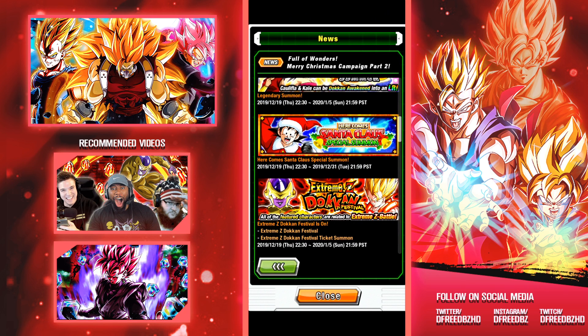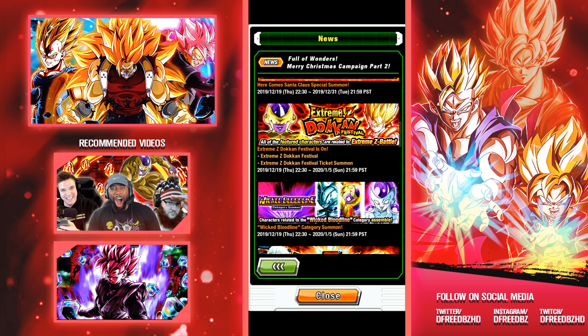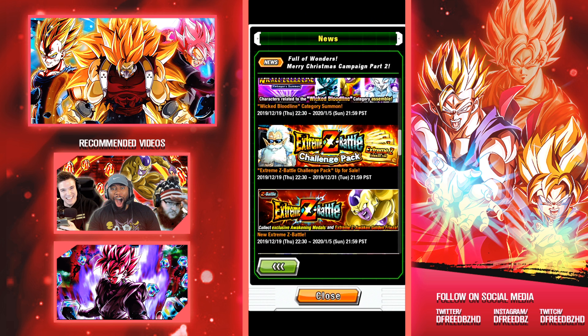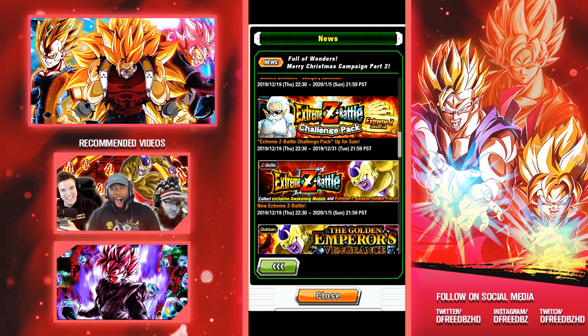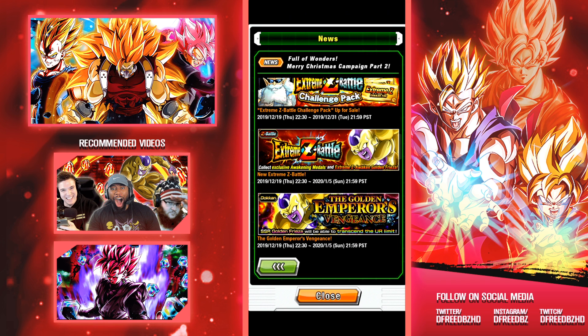The next Extreme Z Awakening coming to Global will be Golden Frieza. We saw that coming because there was a notice on the Frieza event over the last couple of days. Alongside this, they're dropping the Extreme Z Dokkan Festival and ticket summons on Global as always. On top of that, they're also dropping the Wicked Bloodline category banner — if you're interested in building that team and want more units to fill it out, definitely go for it. All the featured characters are related to the Extreme Z battle and the Wicked Bloodline banners.